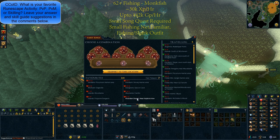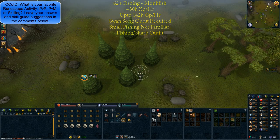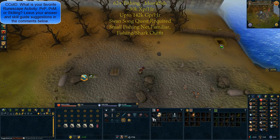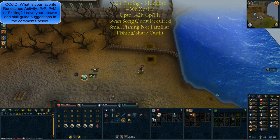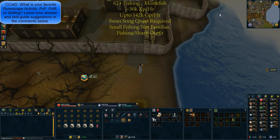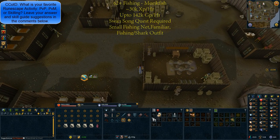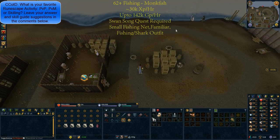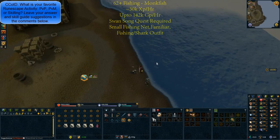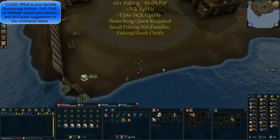For those that want to make a little profit once they hit level 62 fishing, you have the ability to fish monkfish. These are less than 30k XP per hour depending on your level, but you can make up to 142,000 GP per hour. You do need the Swan Song quest completed, a small fishing net, a familiar, and the fishing or shark outfit. The only location is inside the Piscatoris fishing colony — use fairy ring code AKQ to get there, then run northeast, go through the tunnel and doors, and head north of the bank area to find the fishing spots. Just click net and you'll start catching monkfish.